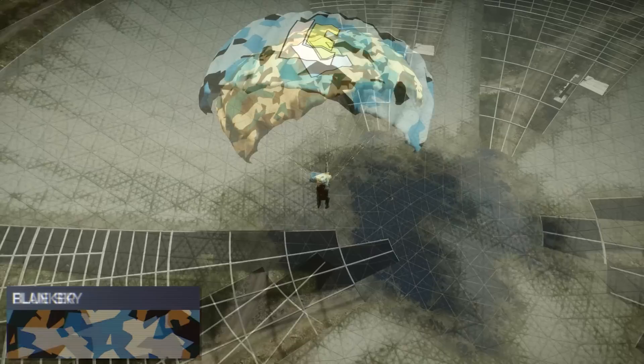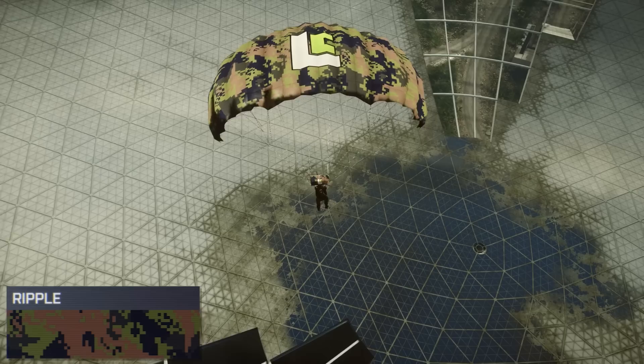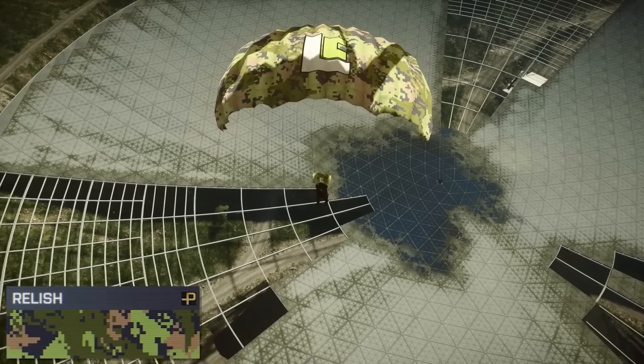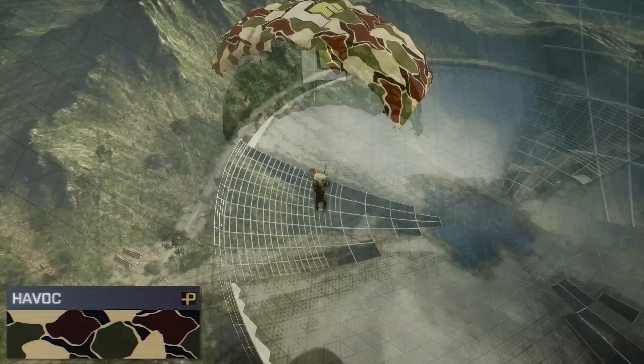When picking your parachute camo, you can really approach it from a couple different mindsets. Do you want to look cool? Do you want to look crazy? Do you want some flashy colors that are really going to turn a lot of heads? Do you want some sort of cool-looking digital camo that perhaps isn't going to conceal you while parachuting down but still look tactical at the same time?